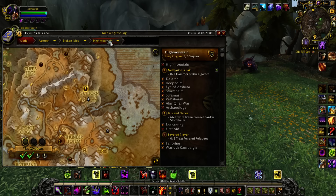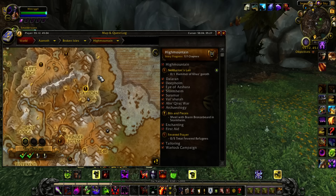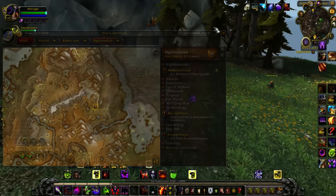Hey everybody, it's Murgle and another quick little guide on how to do Wanted Devouring Darkness. Now this one looks confusing because I went all the way on top of the mountain, I went around it, and I realized it's inside underneath the mountain.